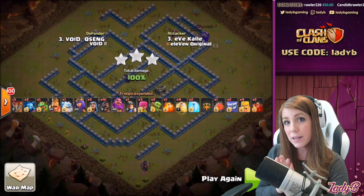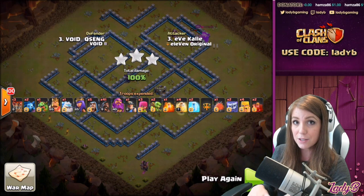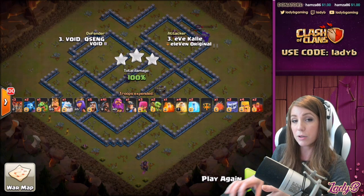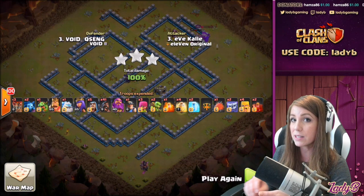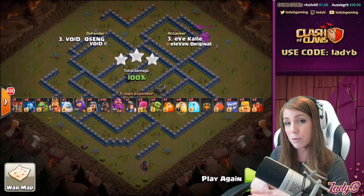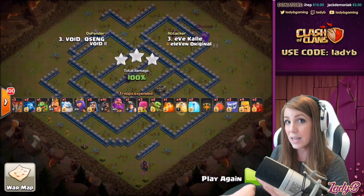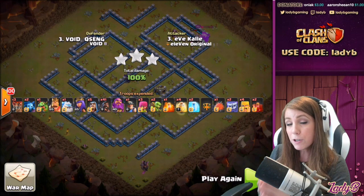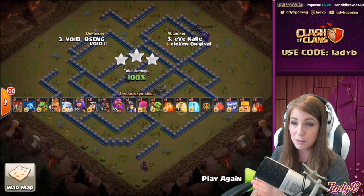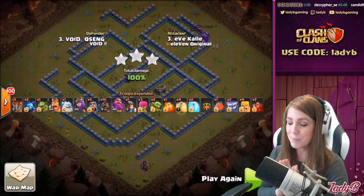Just to recap: for the SUI blimp, in Town Hall 13 you're going to utilize two Yetis, a valk, and a barbarian, along with a rage and then optional loons depending on the pathing you need to create. Make sure you pick up any air traps along the way and take out some of the defenses in front to allow it the time it needs to get to key structures. A freeze if you're worried about certain placements — particularly scatter shots — and potentially a poison if needed, though that can be held till later when you're looking to take out the CC troops. For Town Hall 12, you're going to use two Yetis, four barbs, and then the rage, plus potentially loons for the pathing and a freeze along the way. Very limited troop space needed in order to get this done, but you can pick up so much value.